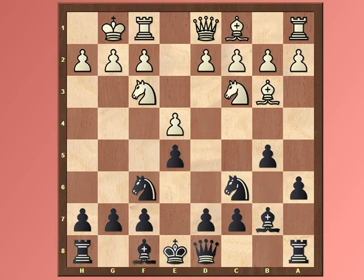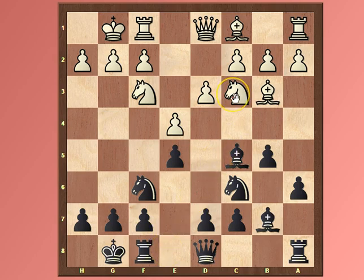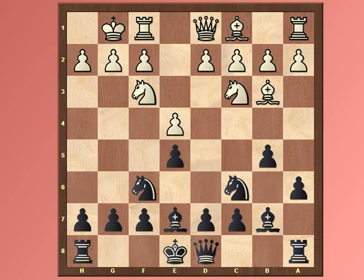Maxime went for Nc3, and here Magnus chose Be7. You have to be careful about the idea of Nc3: first, it protects e4, and then White keeps in mind the possibility of playing a4, and after b4, Nd5. So Black has to be careful about where to develop the bishop. If Bc5 in this position, d3, and after castle, White could go Nd5. Black cannot just go d6 because of the Bg5 pin. That is the reason why it is better to develop the bishop to e7, avoiding any Bg5 pins and losing material.